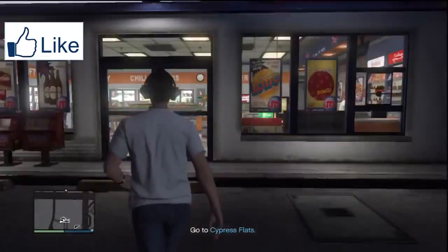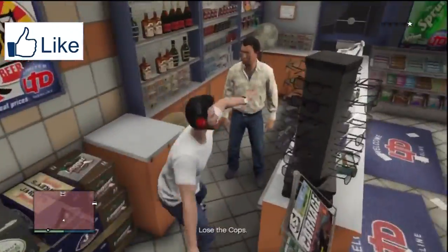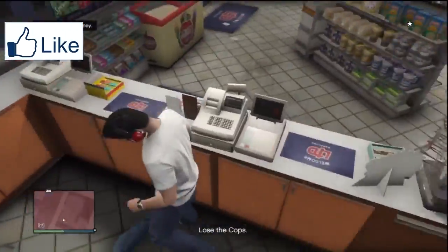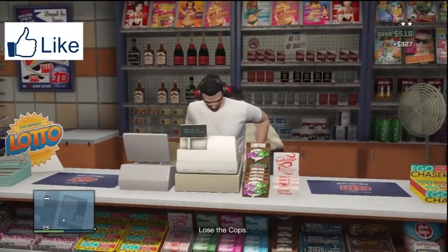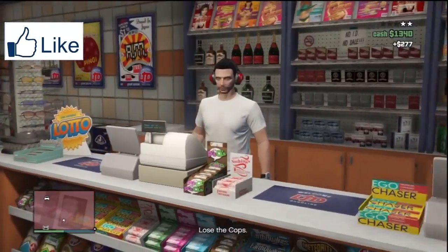I'm going to show you a little step by step tutorial on how to do it. So what you're going to want to do is make your own invite only session where no one's in it except you. Then go to a convenience store and hit the guy. Once you hit the guy, go to the cash register and click right on the D-pad.